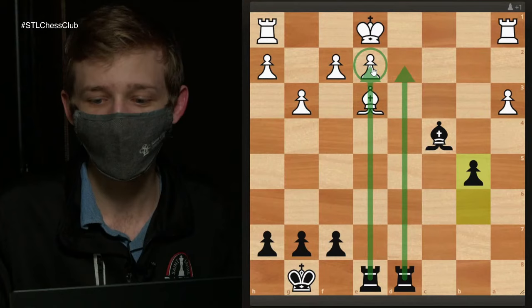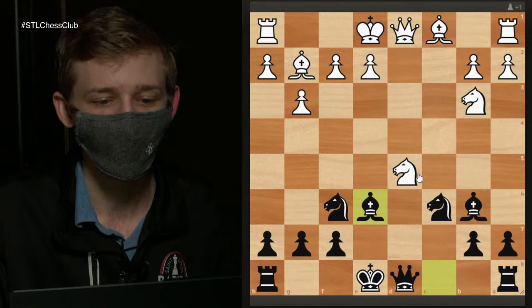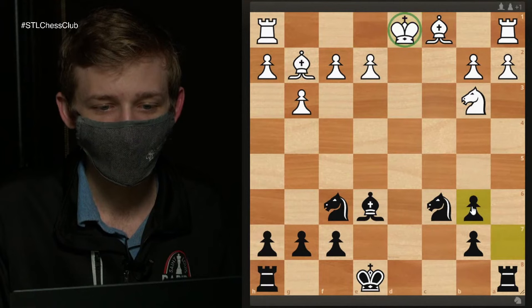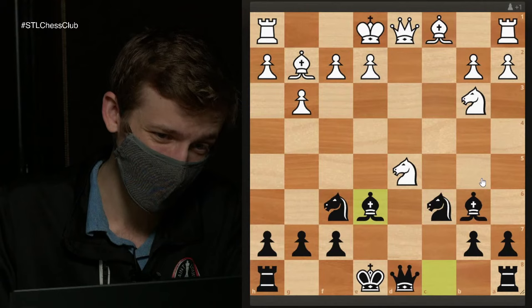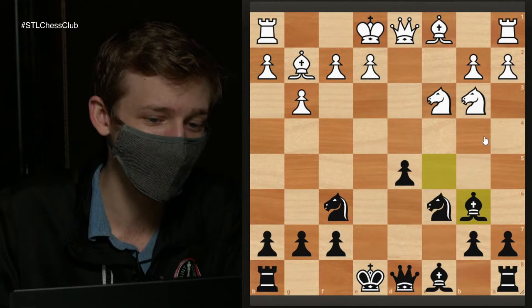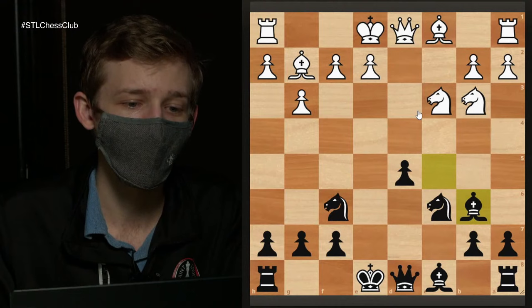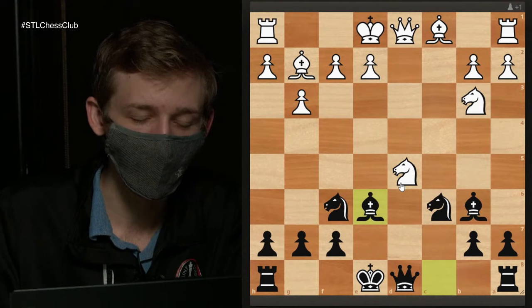That covers what happens when white plays Nxb6. Remember: we take on d1, removing white's castling rights, recapture on b6, and the combination of threats with Ng4, Nd4, and pressure down the e-file gives Black a very comfortable game with many ways for white to go strictly lost. In my opinion, this will likely be the most common line below a certain level, because if they haven't seen the Dubov Tarash, they'll be tempted to snatch what looks like a free pawn.